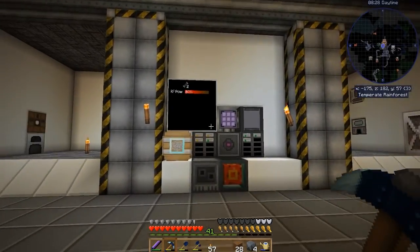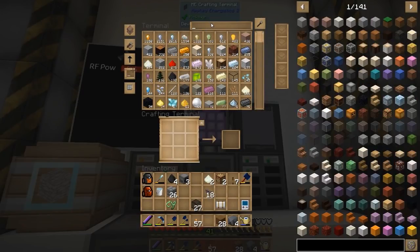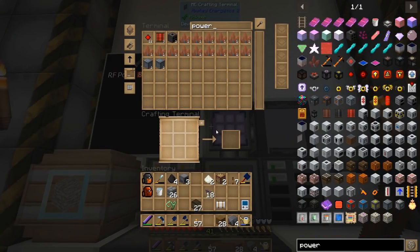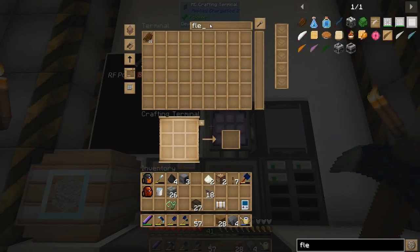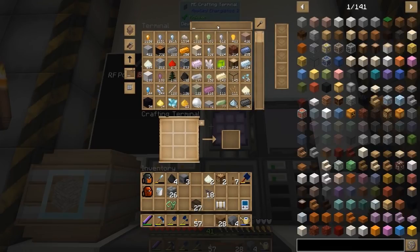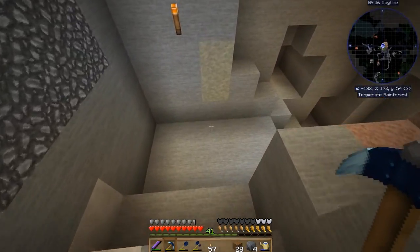Another enderman. Alright, let's check our system. Any enderpearls? No. Let's double check — let's check out gunpowder. There's no gunpowder? Oh, gunpowder — there it is. So we're sitting at 20 on that. Rotten flesh — should be seeing some of that making its way into the system soon. Let's double check our pearls. No pearl count. Gunpowder's still at 20. Now I'm getting the feeling something isn't hooked up.